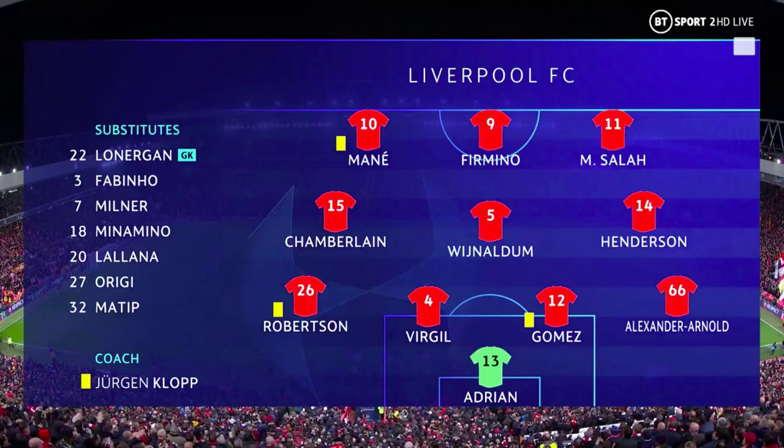Going into the game, Klopp set up his side in his usual 4-3-3 shape with Adrian in goal, Trent Alexander-Arnold at right-back, Robertson at left-back with Virgil van Dijk and Joe Gomez at centre-backs. Henderson played as a deep single pivot in midfield with Oxlade-Chamberlain to his right, Wijnaldum to the left, and a front three of Salah on the right, Mane on the left, and Firmino as a false nine.